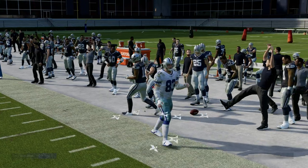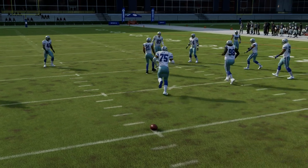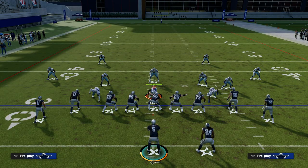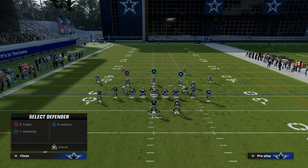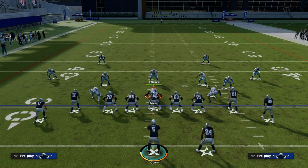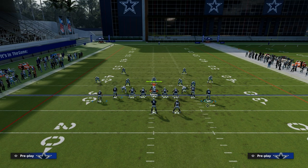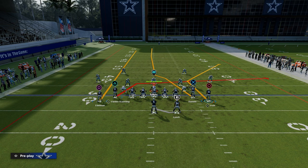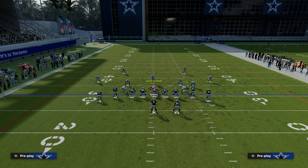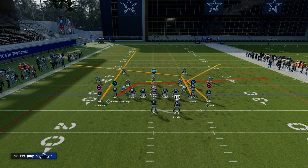The slant post concept has been the best concept in Madden 23 by far, in my opinion, because it attacks man coverage at a very high rate. It attacks every coverage, but it attacks man coverage especially well. To set this up, we need some kind of clear out route for man-to-man or zone. The best way to do that is to simply streak the left side receiver — that's going to be Julian Edelman. Then we take our tight end and put him on a post, creating that slant post or shallow cross concept.